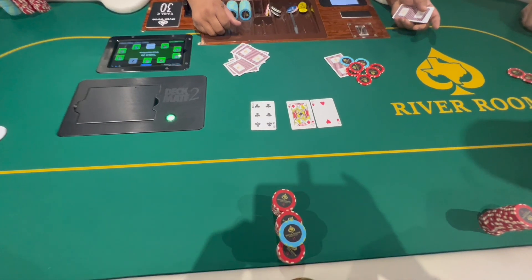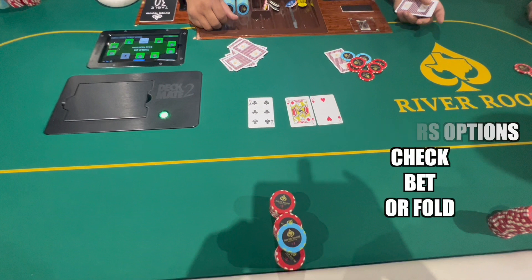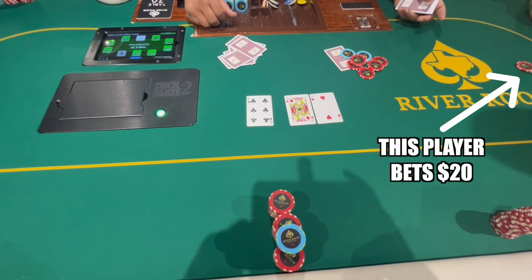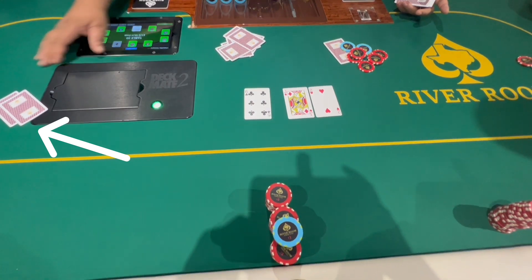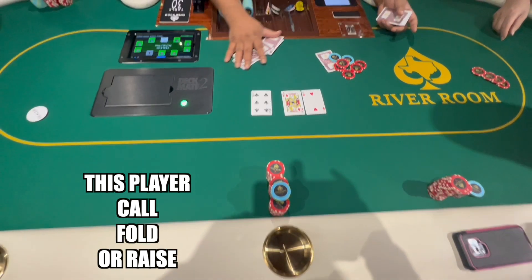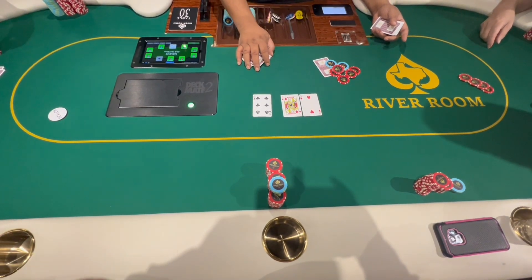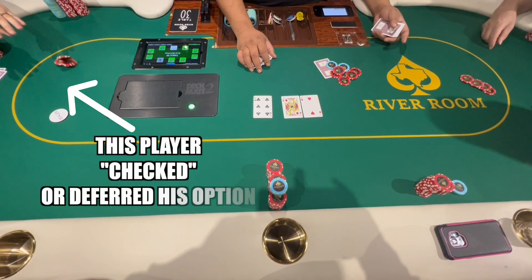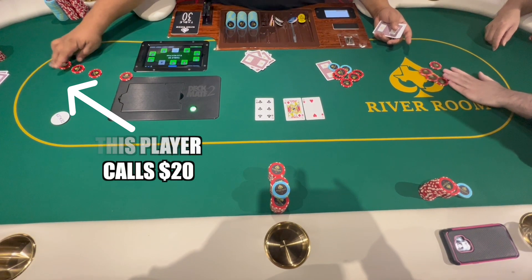If all players check, the next community card is put on the board and the third round of betting begins. In this hand, the player in the small blind checks, and the next player to act — who has the same options to check, bet, or fold — decides to bet $20. Since there has been a bet, the small blind's options are now to call matching the $20, fold and throw his hand in, or raise and increase the bet. He chose to fold. The player who initially checked can now act — he can call, fold, or raise — and he chooses to call the $20 bet.